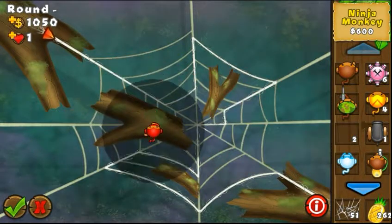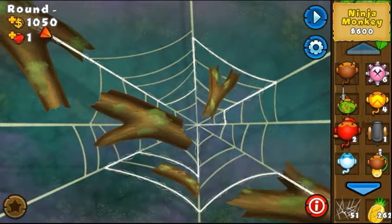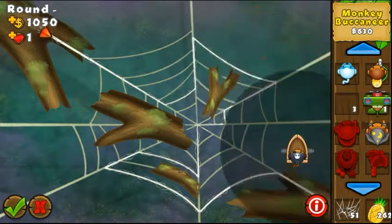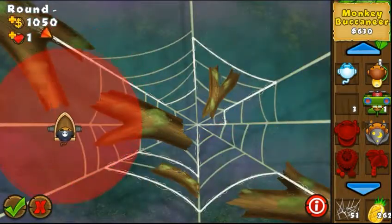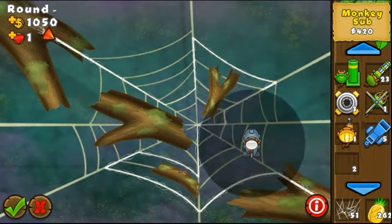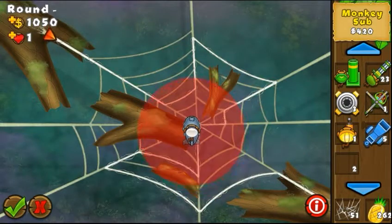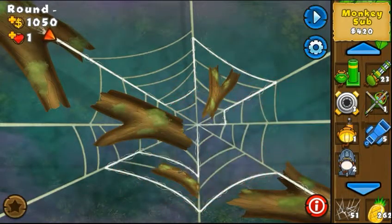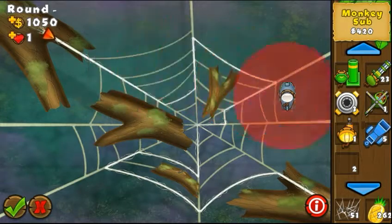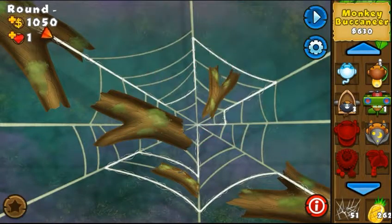As you see, we can place land towers only on these pieces of wood. But I think I've found out that water towers — see — you can place them wherever in the blue part. And also, submarines are a bit smaller so they can fit in these spots. So definitely you can choose a water strategy with submarines or buccaneers, or you can just choose a land strategy.